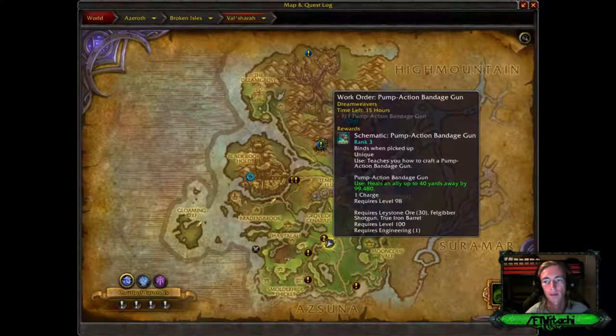Alright everybody, pump action bandage gun. Now I know these world quests are really, really boring, especially the professional ones. Basically all you have to do is craft, if you're an engineer, a pump action bandage gun, and you'll be able to just go ahead and turn it in to the NPC that has a quest mark over its head, and you basically get the schematic in order to craft the rank 3 pump action bandage gun.